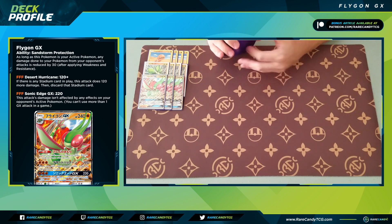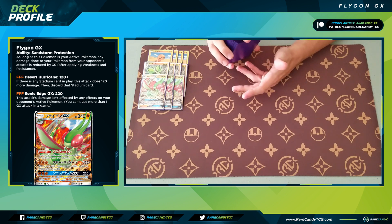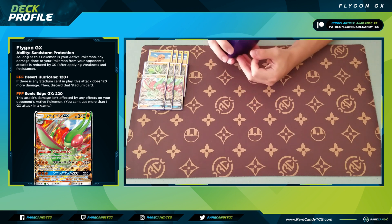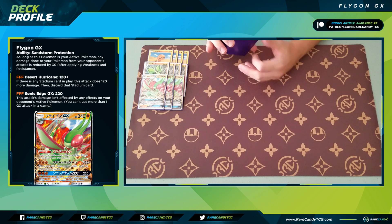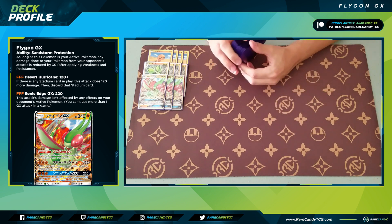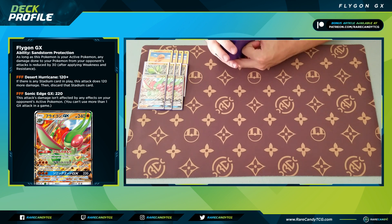Both attacks cost three fighting energy, which looks bad at a glance, but we have ways to deal with that. The first attack does 120, and if there's a stadium in play it does 120 more and discards it — so 240 total. You can knock out a Pikarom even without the stadium. With Martial Arts Dojo, if you're behind on prizes you're doing plus 40, hitting 280, which knocks out every relevant tag team in the game. The GX attack costs the same, does 220, and goes through any effects on your opponent's active — useful against things like Keldeo GX's ability. With Martial Arts Dojo and Diancy you can hit 280, but the first attack is definitely the main one.